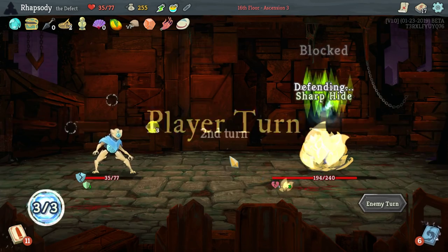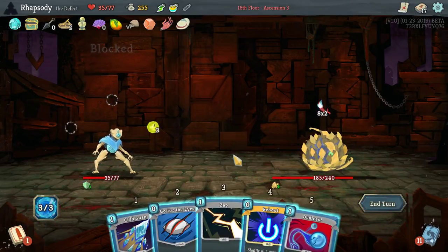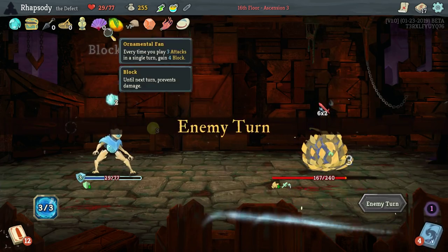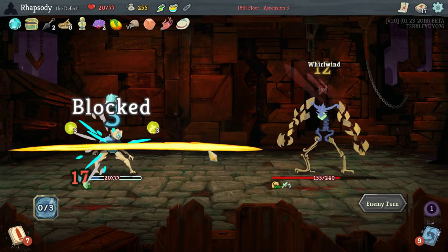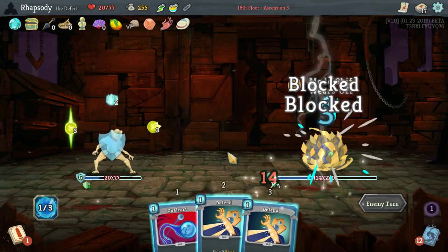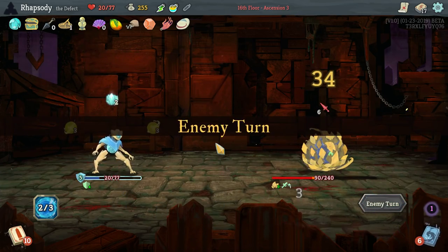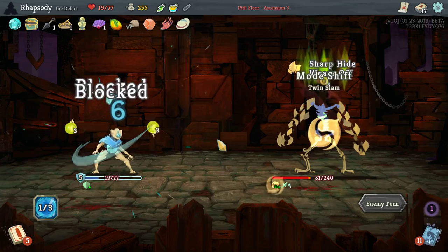There's one point of Dex for us on the first turn. Once we get to about three points of Dex, nothing can really touch us in this combat. That's a real poor draw for us. I have to use another attack just to get the extra point of Dex, as well as trigger the Ornamental Fan. Couldn't have been one more attack in that hand — asking for a friend. We picked up our three points of Dex, we should be fine, barring ridiculously bad draws. I could have struck as well there — that's my bad.